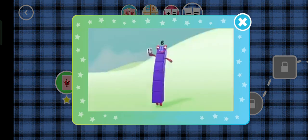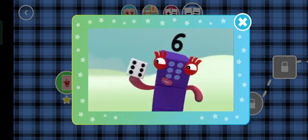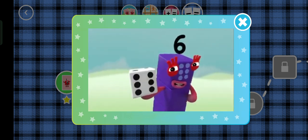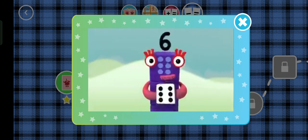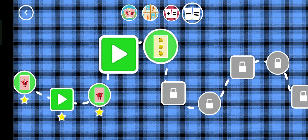This little block is full of tricks. It's got six faces, one to six. It's called a die, it's called a dice. Dice or die, both names are nice. What's it for? Let me explain. Want to know more? Let's play a game. Look! A new level!